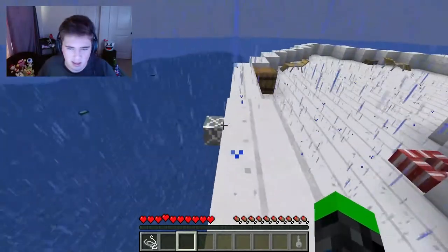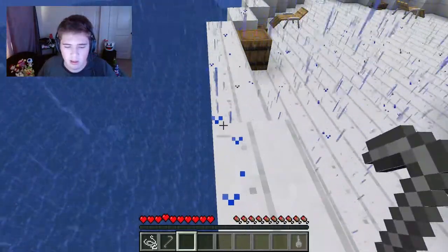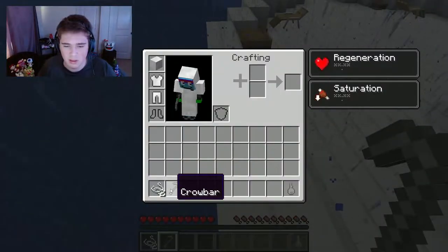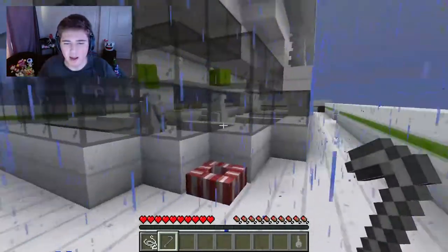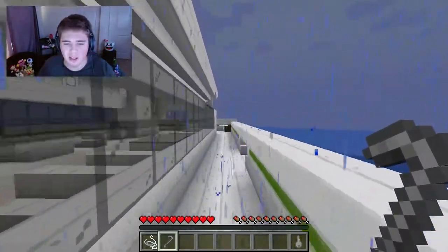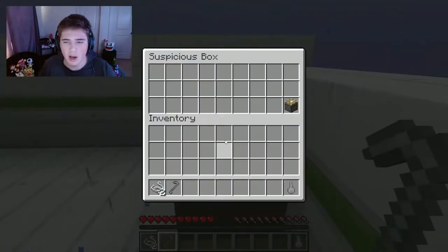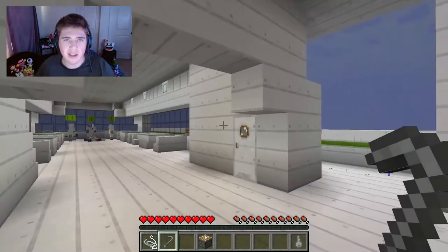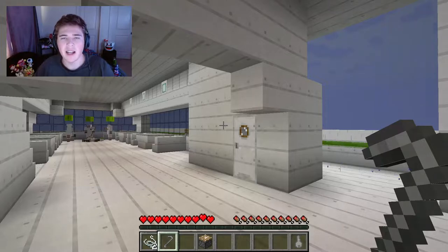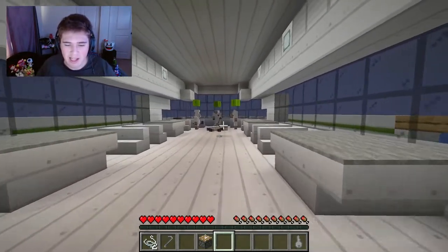Oh, what's this? A crowbar! Do you think this is how I get the suspicious box unlocked? I need to talk to those three sheep. It is — piston with the wool traces. I'm on fire this time. Though, you think you're on fire in this map until, well, you're not. So I'll take it while I can.